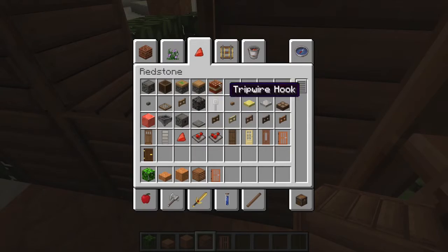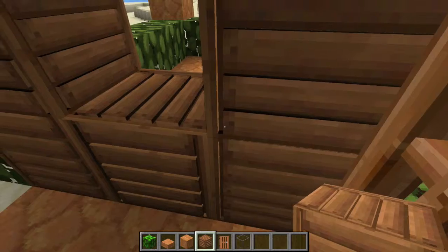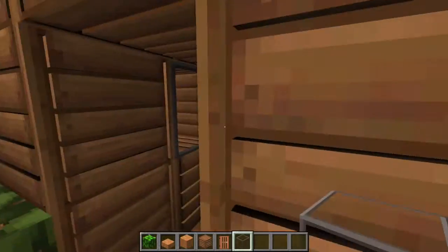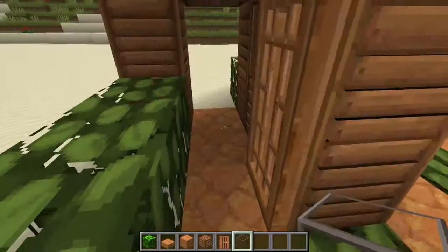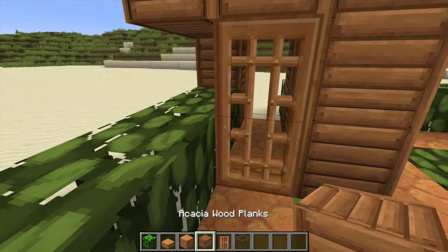Sorry if my little brother is interrupting in the background. You can get any type of glass that you want — now that they've added in stained glass, stick it there. Remember, this is your house, you can do what you want.